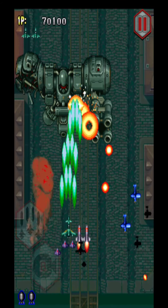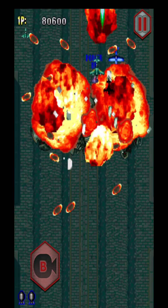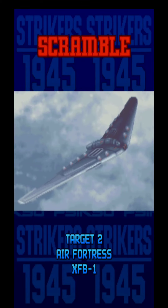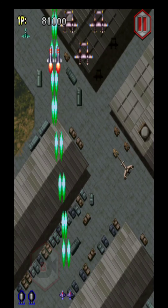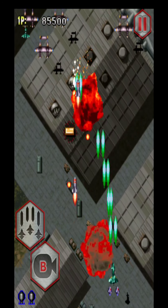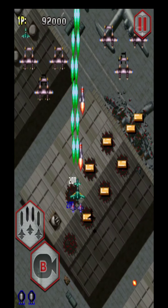I remember — the best way to avoid bullets when an enemy is shooting too many of them at you, and you have this feeling that you might not be able to dodge them, you press the B button and use that bomb to avoid it. It's the best way.